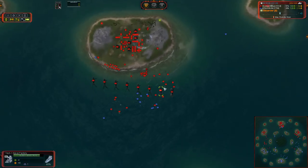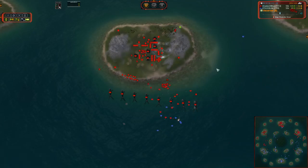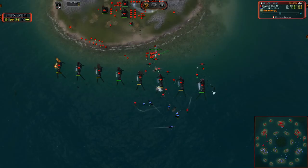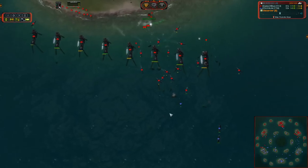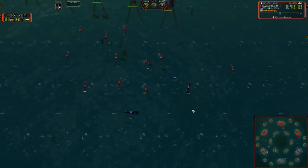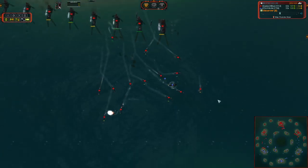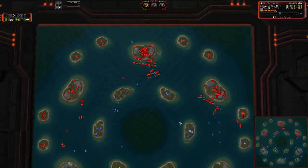Torpedoes are coming in from the stationary defenses, which is going to help out quite substantially. Sub heading around the back just to scope out what's there, now on a patrol order to secure things in the back. Remember, both UEF and Cybran have amphibious engineers that actually float on the water, so torpedoes can kill off the engineers. This T2 sub just patrolling in the back is going to prevent any units from going into the water on the back side — a single volley from a T2 sub will kill a T1 engineer.